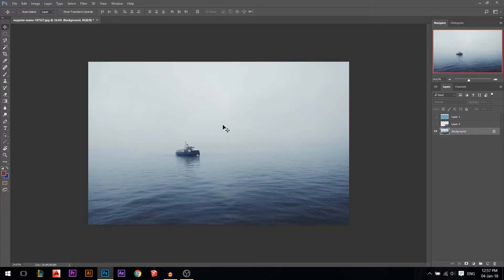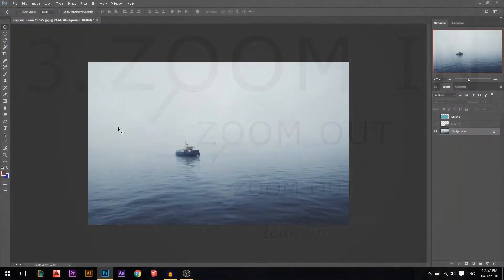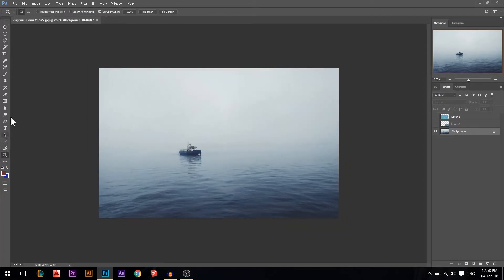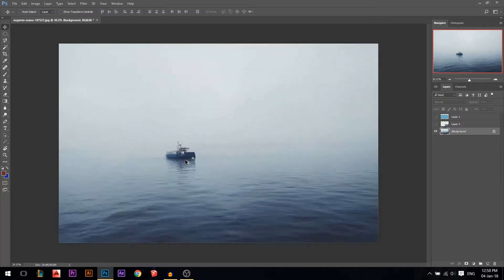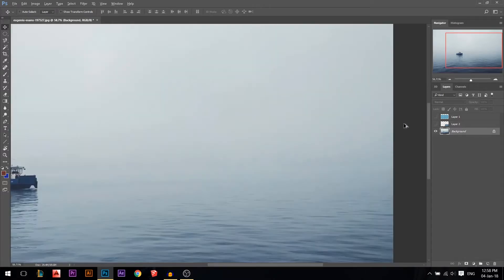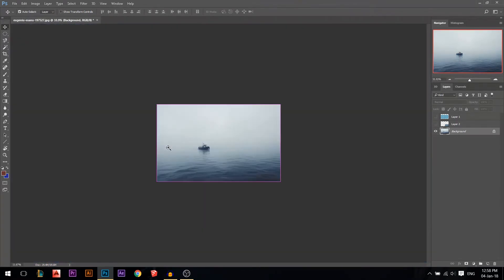The third tip is about zooming. Some people use the zoom tool, some hold Alt or Option and scroll. My best way is pressing Ctrl+Space (Command+Space on Mac) — wherever I am, I hold click and drag left or right. This is the fastest way to zoom in and out.